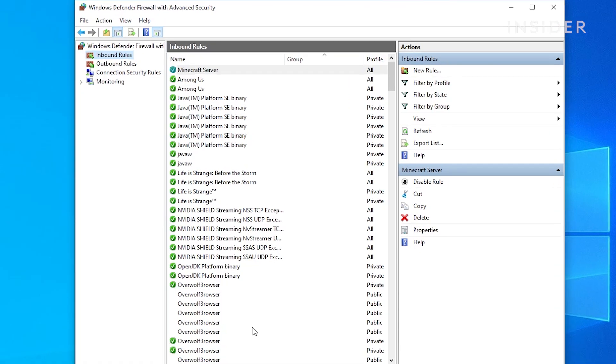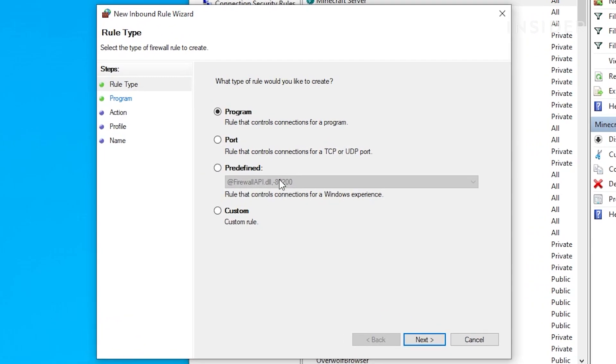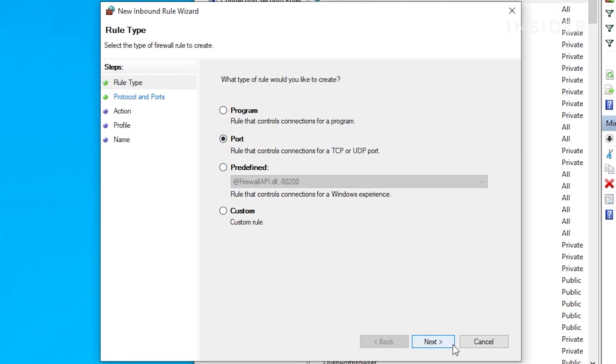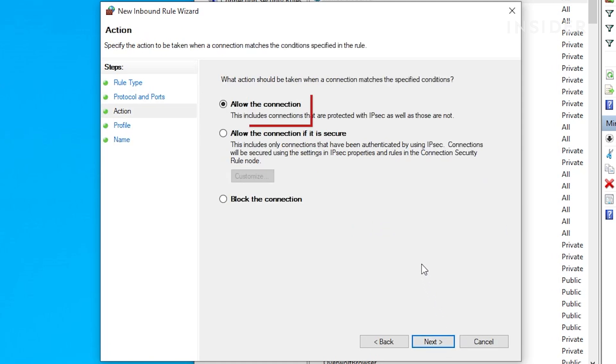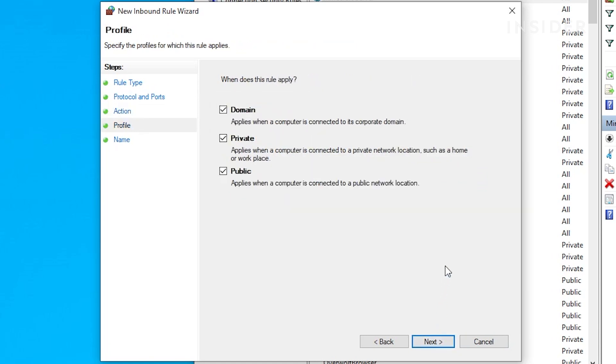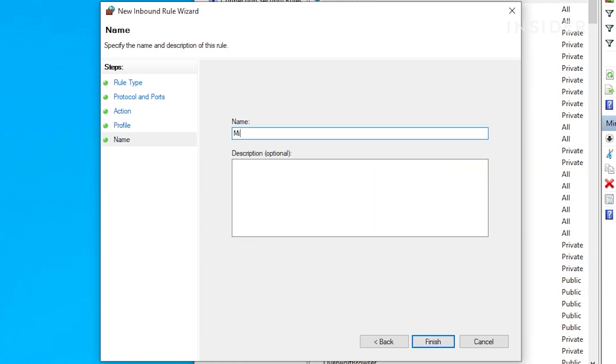Click on new rule again. Select port then click next. This time select UDP and specific local ports. Paste the port number again next to specific local ports, then click next. Make sure allow the connection is selected and click next. Again, make sure all three options are selected then click next. Type in a name and then click finish — you can repeat the same name.